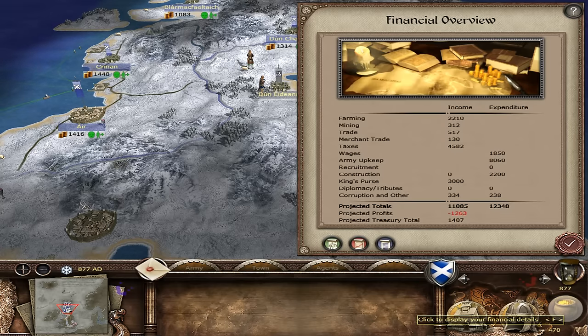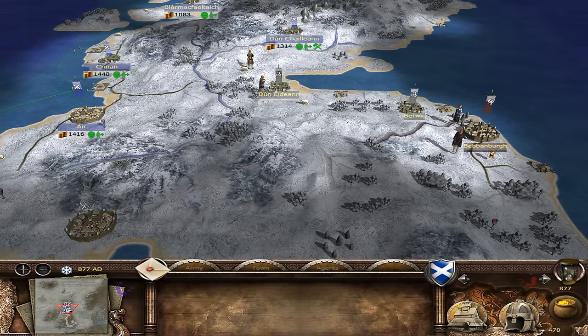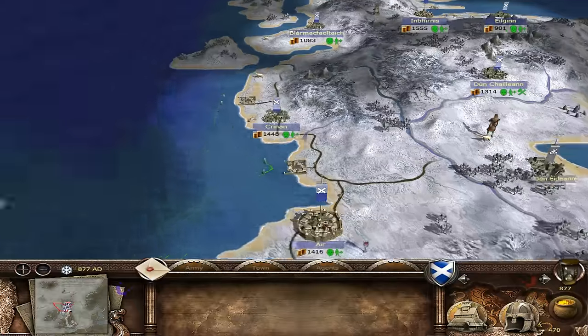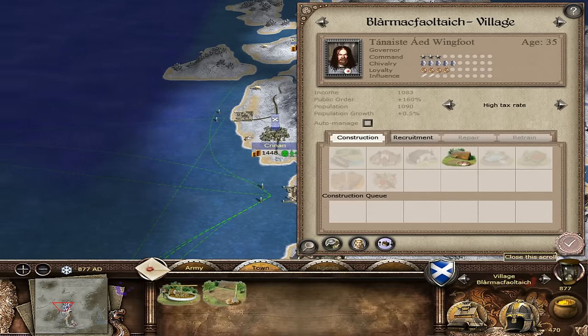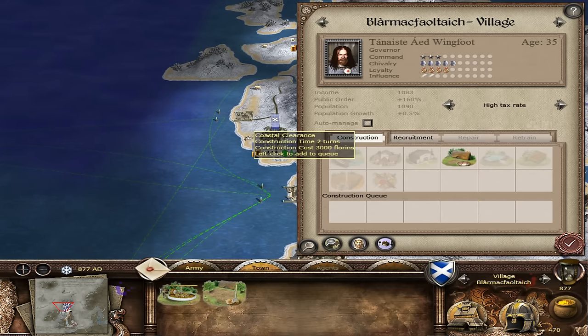Our finances are not in the finest shape, only because we're investing in farmland, mining, and getting our trade up. We've got merchant trade now. What we're aiming for is to open up a few more trade ports here - but to do that, we need coastal clearance. We need to clear certain parts of the coastline to facilitate harbors, trade ports, and shipyards.